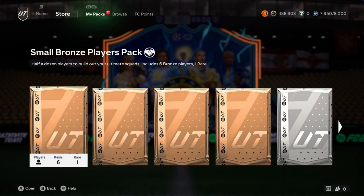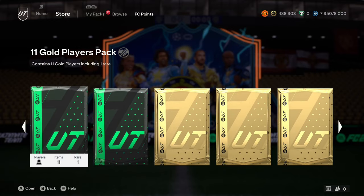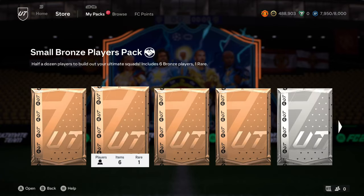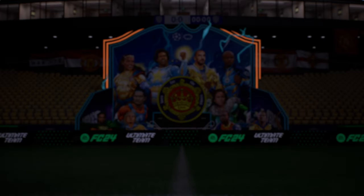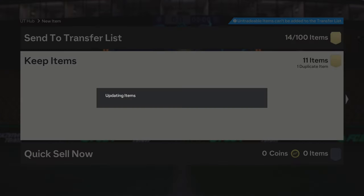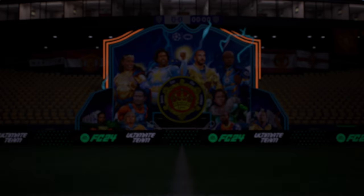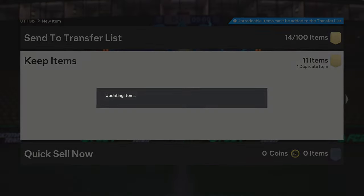I'm going to open the red gold packs. We got Wielen — terrible, but I love them. Oh, Müller — I'd actually take a Müller, that's decent. Mbappe? It's not Mbappe, imagine if it is. Rabiot — back-to-back 84s. Who's this card? Oh wait — it's Bivou! I remember Bivou!